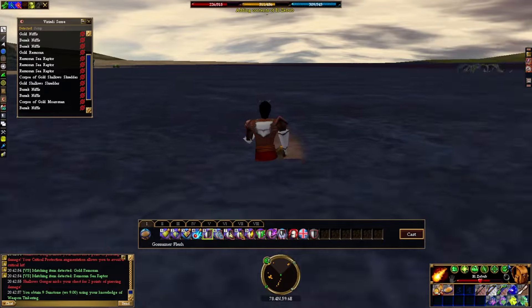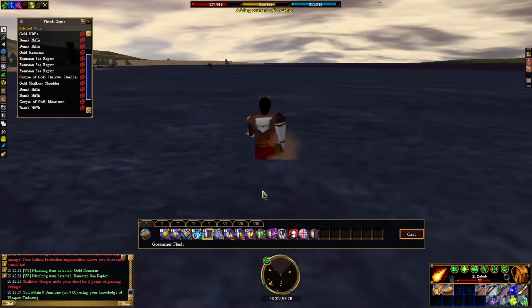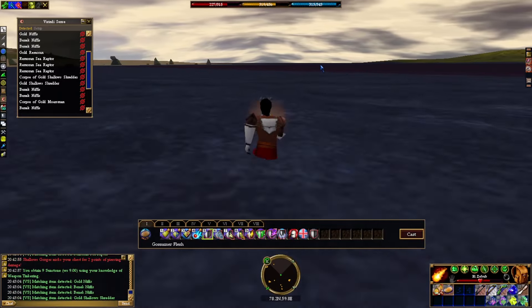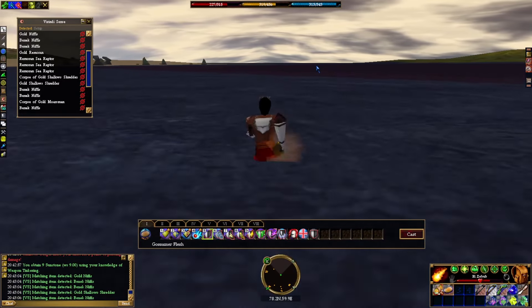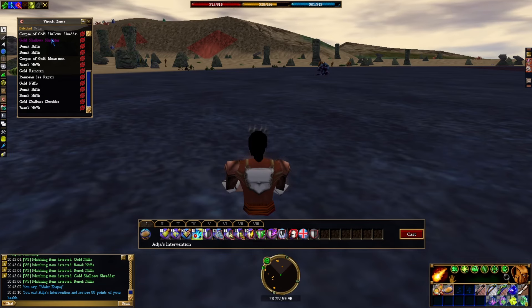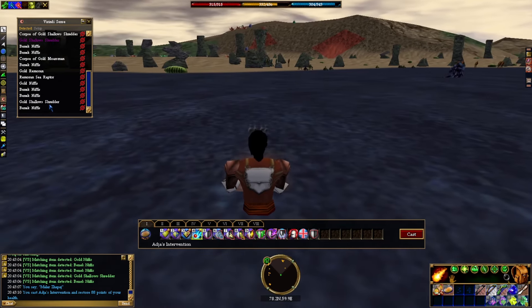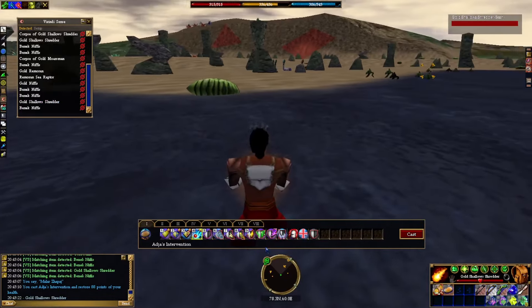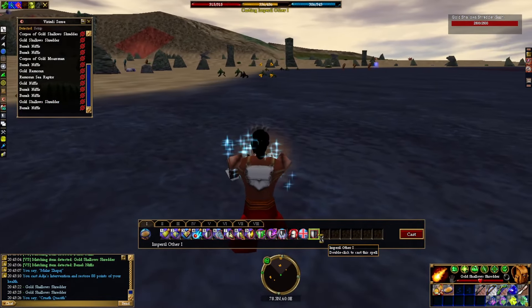I actually remember hunting out here in retail with my kind of gimpy sword character that I never even made to level 275. This was a really good hunting spot — you got really good loot. When you loot the Gold Shallow Shredder, they dropped like 25 items, so it was a great place to get salvage. If you had a shield, they did no damage to you.